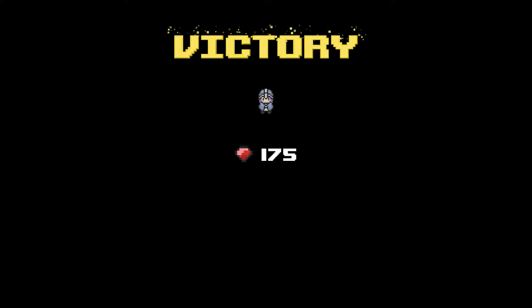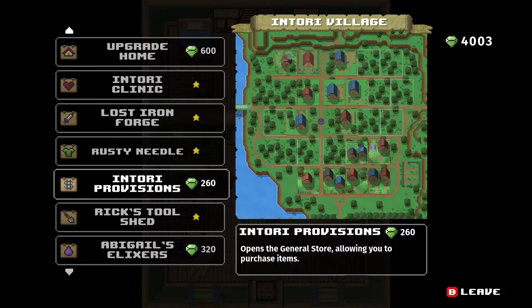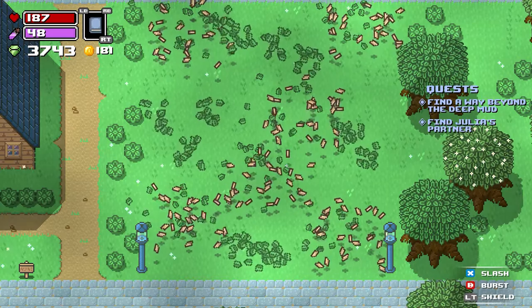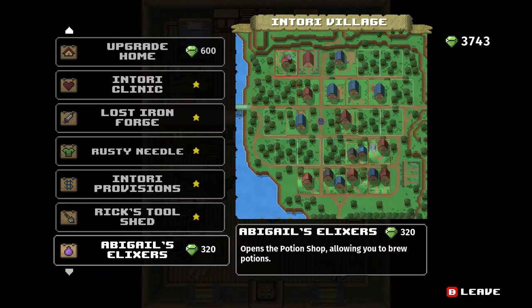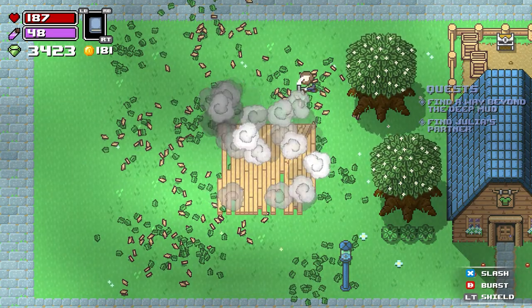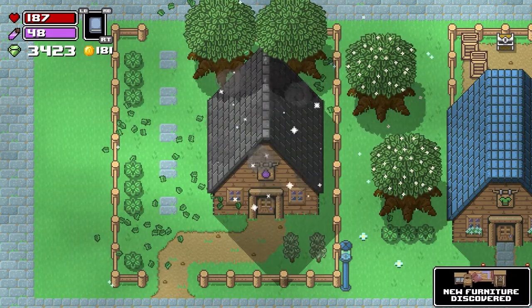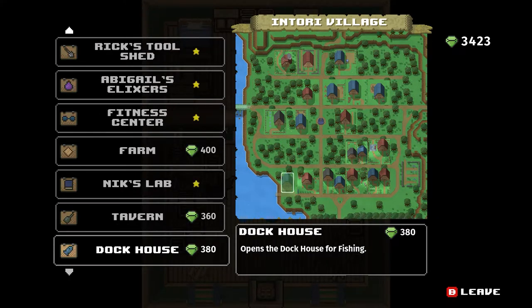Beating the boss of one of the main dungeons rewards you with a ton of gems to spend, as well as an item you can only get from beating them. For instance, the first dungeon's boss gives you the grappling hook that opens up extra parts of the world and lets you get to the swamp area to find the second dungeon. It will also give you a medallion that you use in the final big dungeon of the game where the big boss lies — you have to get all four medallions to open up that final area. Some tools you can also get from a monster research character you find early on in the game, for whom you can build a research area in your town. You find different drops from monsters, bring them to him, and he'll unlock some extra tools like the bow, for instance.